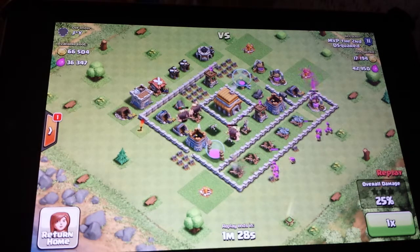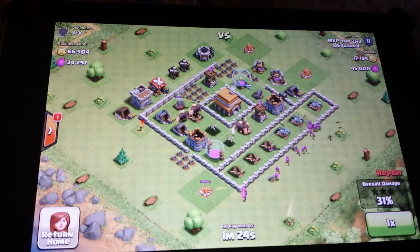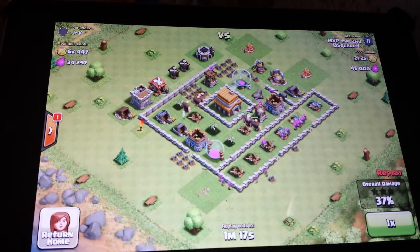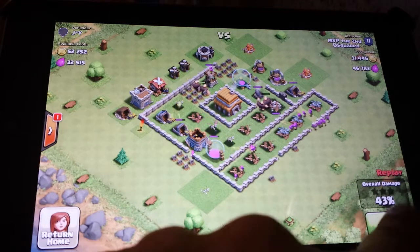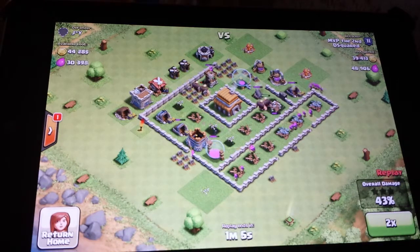I would have to guess that it would be harder for me to beat this base. You notice my giants are getting chewed up a little bit. I've got plenty, but if their walls were tougher, my giants would get chewed up even more because my archers wouldn't come in and be able to support them. So that's two good examples of a Town Hall Level 6 without healer attacks.